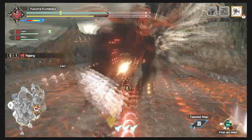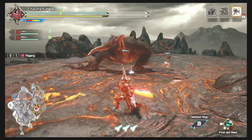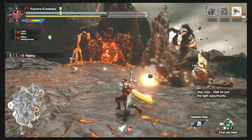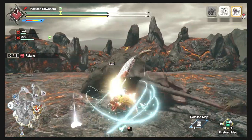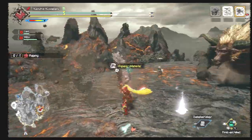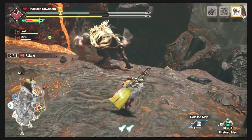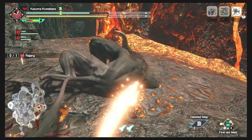This is my Rajang Destroyer set, but of course you could use it for any monsters weak to ice. Go for the tail if you want him to flinch a lot. And he goes down for that count. You'll get good hits and good damage on his back. Go for the tail again and he goes down.